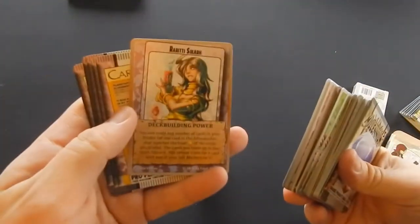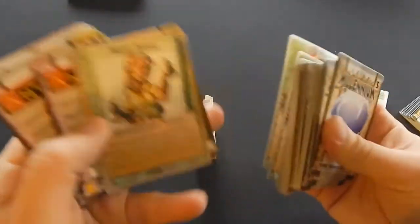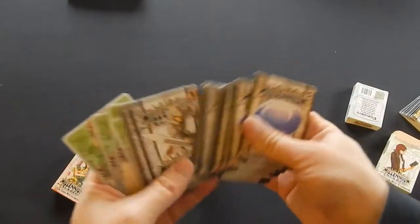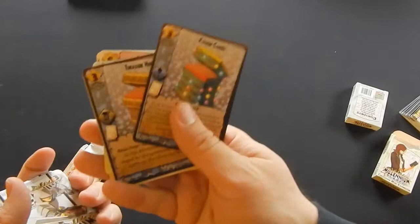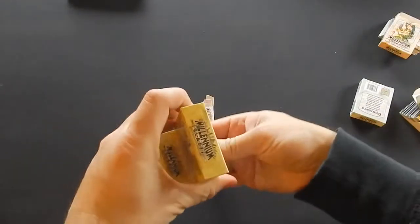We're on to mini expansion three, which has two extra characters, which is kind of cool. It's got Rarity Sakaar and she's got a few promo decks with that as well. Also Sheffile Descartes is an extra character, so two extra characters.